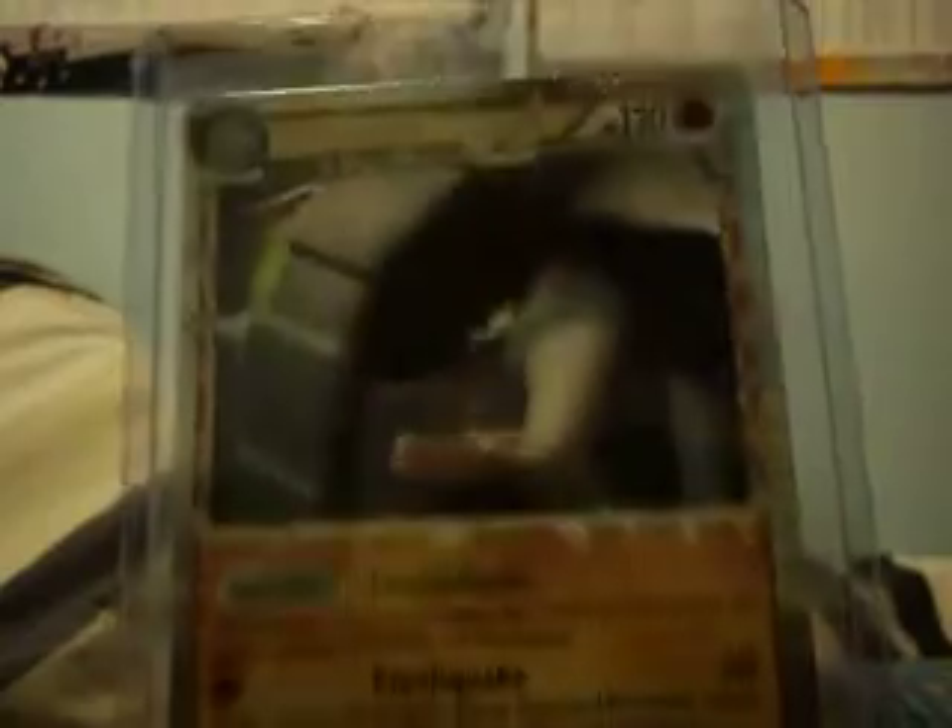Meganium. I have two of these. Dead Promo. Typhlosion. I just want to make sure it's autofocusing — it's being really weird. I'm still trying to get used to it. This Donphan is not a promo and it is for trade. Make offers, best offer gets it. Same with this Meganium — non-promo. You want it, make an offer.